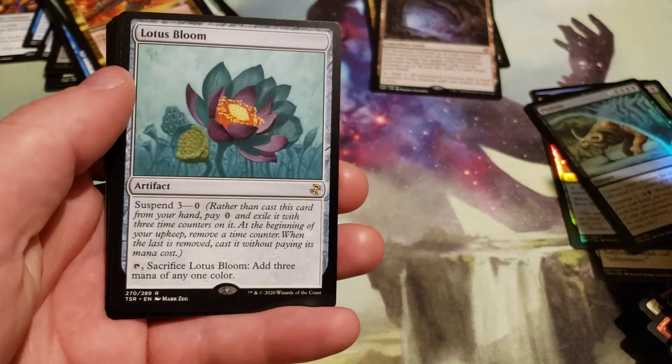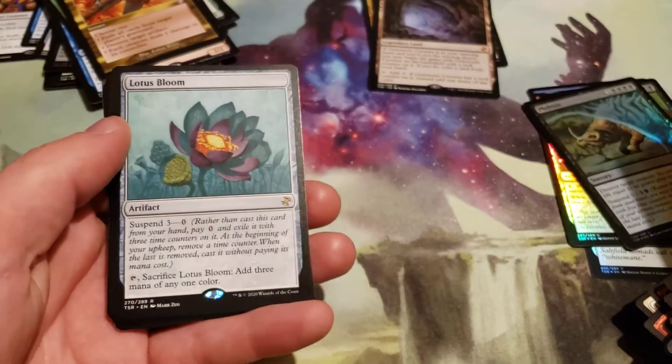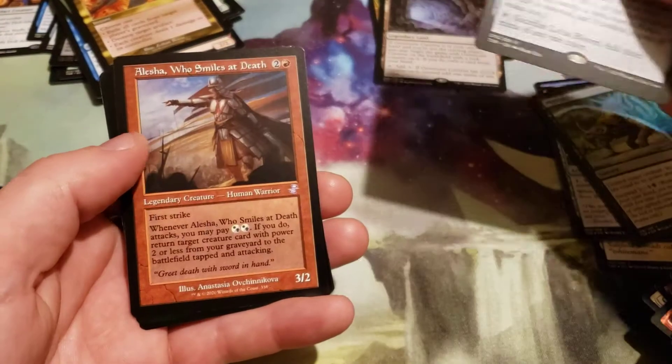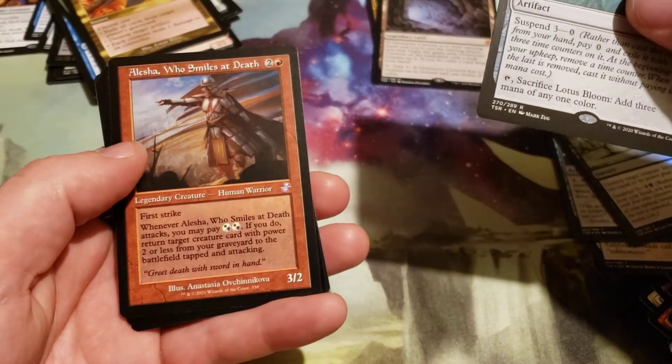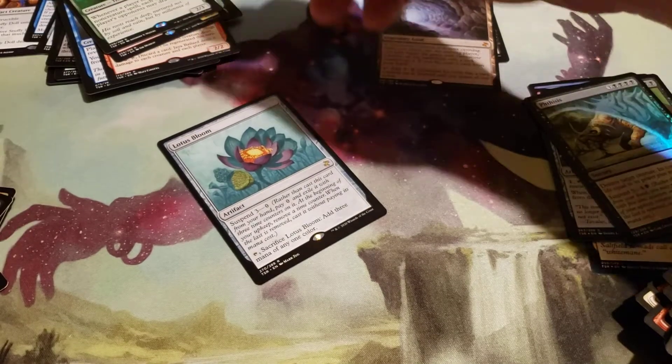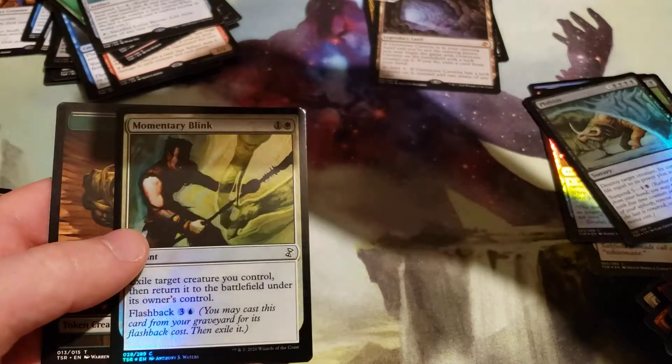And a Lotus Bloom — normal Lotus Bloom, not the promo — and our Time Shifted is Alesha, Who Smiles at Death. Oops, I messed up here. That goes there, that will go there, and a Foil Memory Blink.